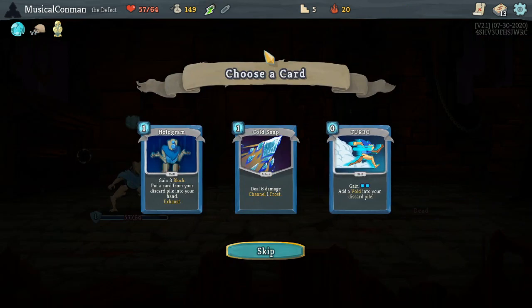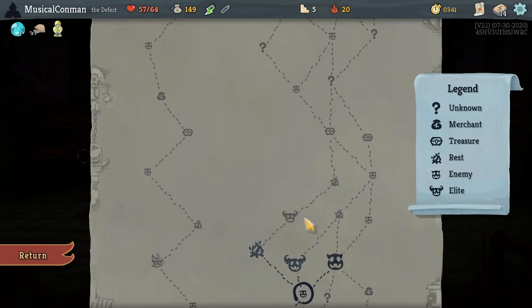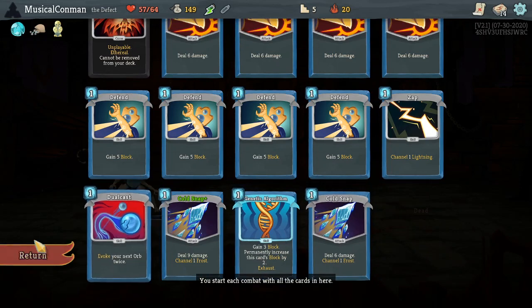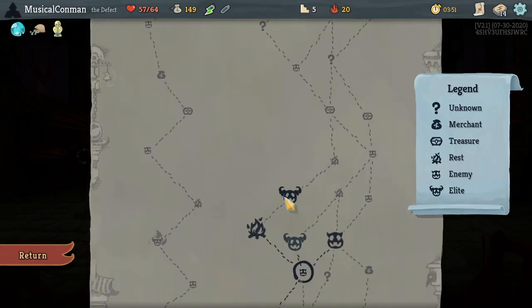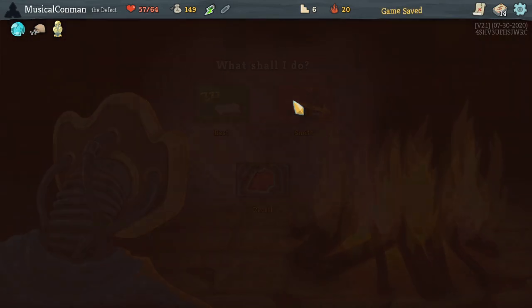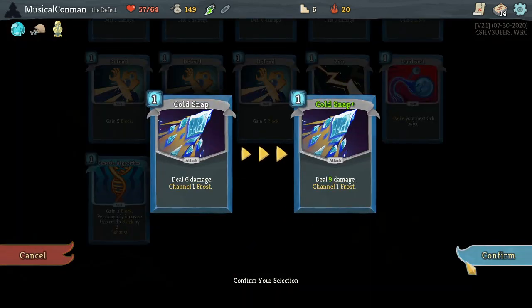Give me good damage, please. I'll take another Cold Snap, but we do just have Strikes. Can we kill Elites with just Strikes? If we go here and upgrade a Cold Snap, we have a couple of Strike Pluses and they do block. We can heal right afterwards. This is gonna be a tough fight, especially if it's Lagavulin. We'll need Lightning Orbs if it's Lagavulin, but Grimmel and Knob I think we can maybe survive.